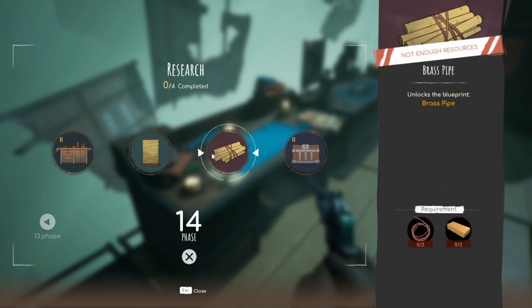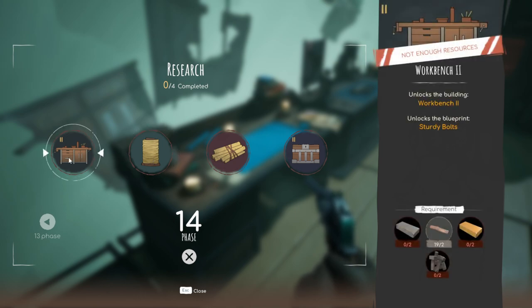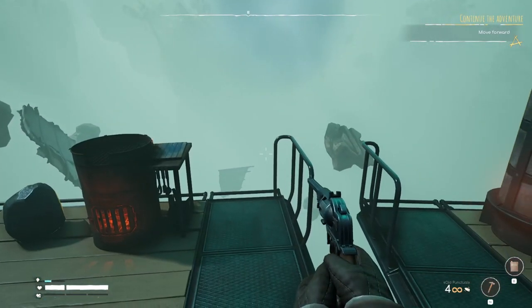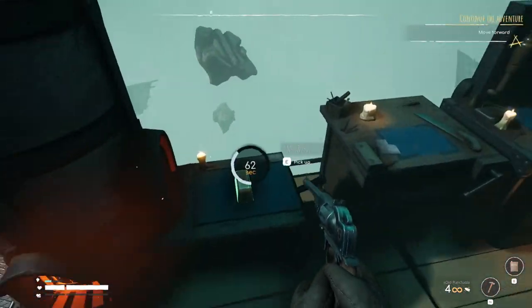I wonder if I can upgrade the stuff I already have — brass pipes, brass this, brass that, and workbench two. Hang on a sec. Sorry about that spontaneous yawn. Alright, so yeah, we do have to make the second smelter, so let's go ahead and do that when this is done.